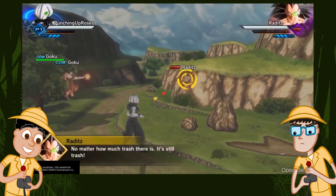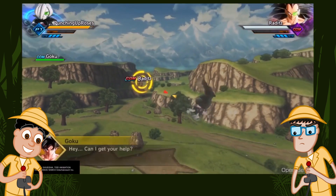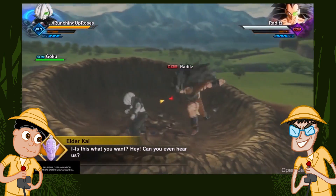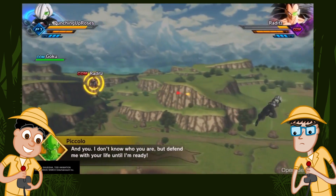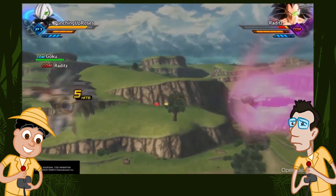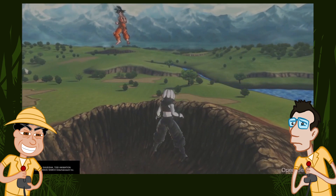Stop talking and fight. They've said that many times in Dragon Ball — like, Piccolo will say something like, 'I really feel like we should be stopping this,' and Goku will be like, 'Nah, come on, it's polite.' And Raditz goes down easy, as he always does.